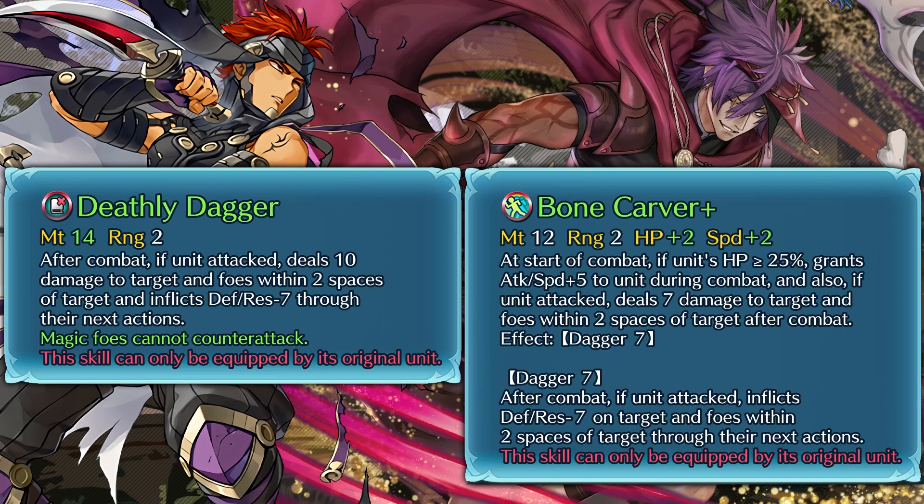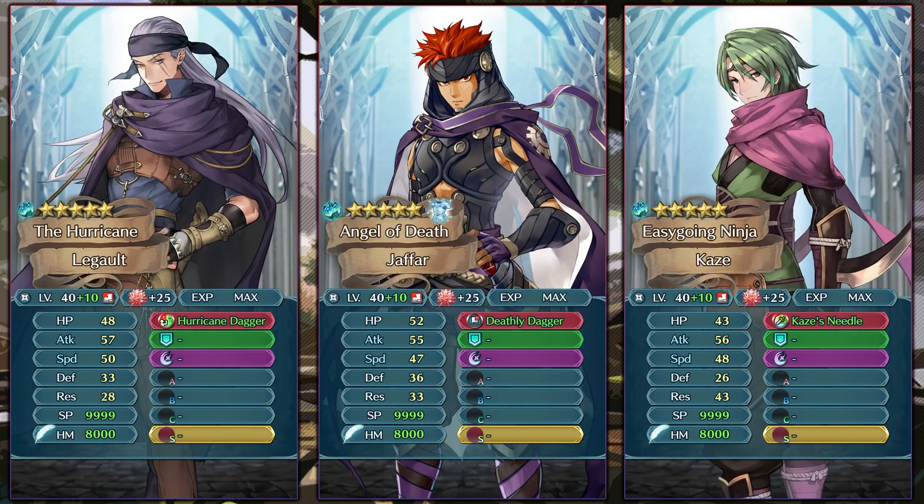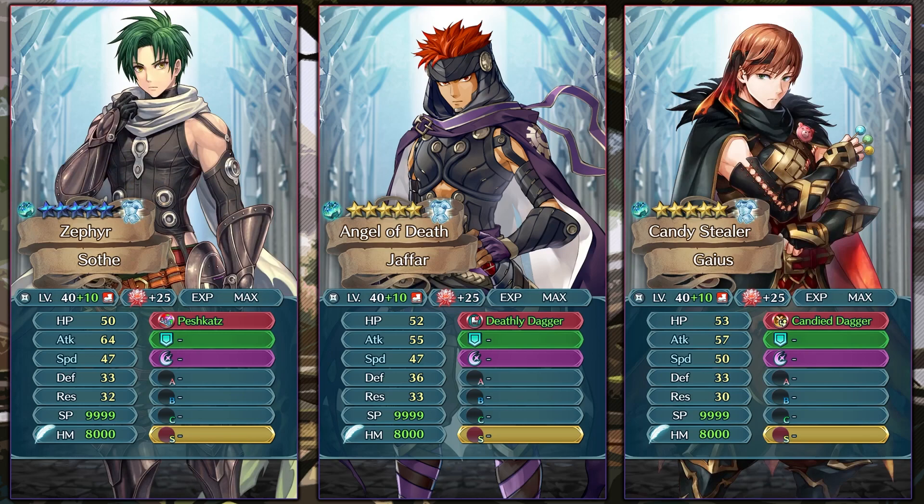Bone Carver basically trades the magical fire sweep effect for plus 5 attack and speed and lowers the splash damage a bit, so Bone Carver from Desert Dean is a really good weapon any unit can have access to. Comparing him to existing dagger units, Legault and Kaze get pretty good weapon refines and have similar low attack to Jafar, but even they manage more attack than him despite his Resplendid stats and attack super boon. Soth is one of the best 3-4 star dagger units because of his Peshkats refine with way higher stats, same speed, and similar bulk. Gaius is also comparable stat-wise but still has extra attack and his weapon gives him true damage.